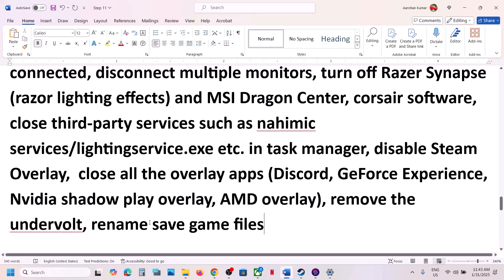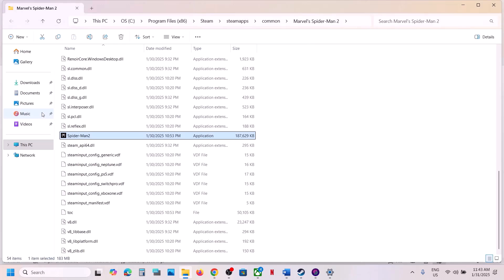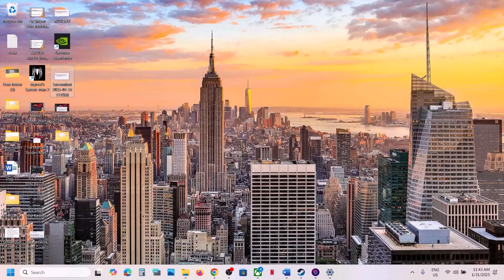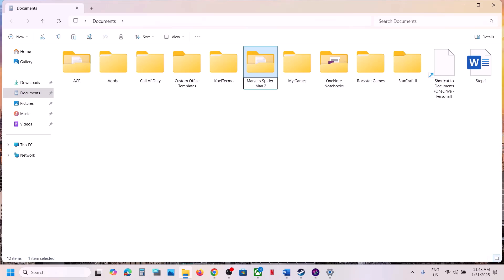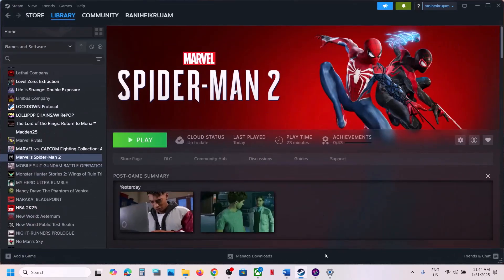Next step: rename or delete the save game files. Note that doing this will cause you to lose all game progress. Open File Explorer and go to Documents — you'll see the Marvel Spider-Man 2 folder. To keep a backup, copy and paste it to the desktop. Then rename the folder by adding '.old' to the end, or delete it entirely, and launch the game to check.